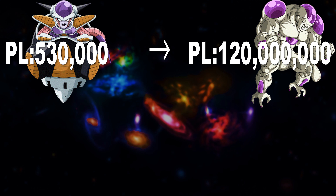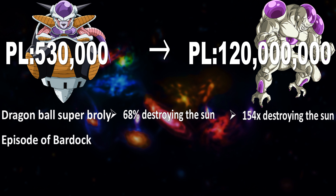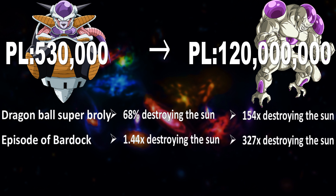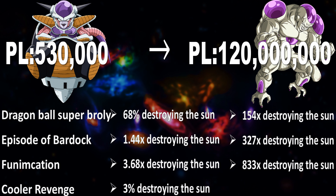In which we get: Dragon Ball Super Broly's energy turns into 154 times that of destroying our Sun; the Bardock episode's energy turns into 327 times the energy needed to destroy our Sun; the Funimation dub's energy turns into 833 times the energy needed to destroy our Sun; and Cooler's Revenge turns into a mere 7.1 times the energy needed to destroy our Sun.